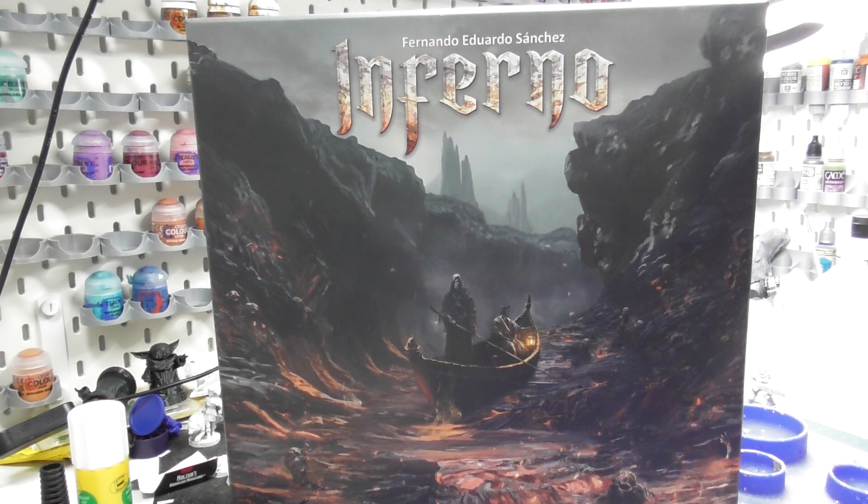Inferno is a game for one to four players, takes about two hours — a little bit longer perhaps if you're new to the game, maybe a little bit shorter — in which you will actually guide souls through hell and make sure they end up in the right place, in Dante's Inferno from Dante Alighieri. If you're familiar with the works of medieval art and medieval books and so on, this worker placement game is quite unique in its feel and has beautiful artwork.